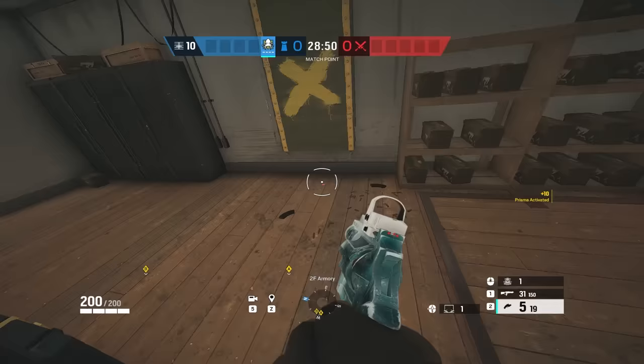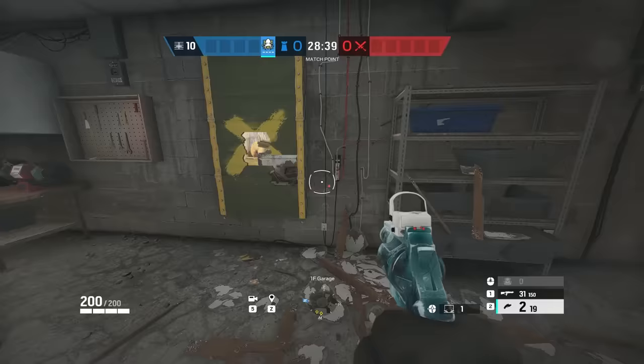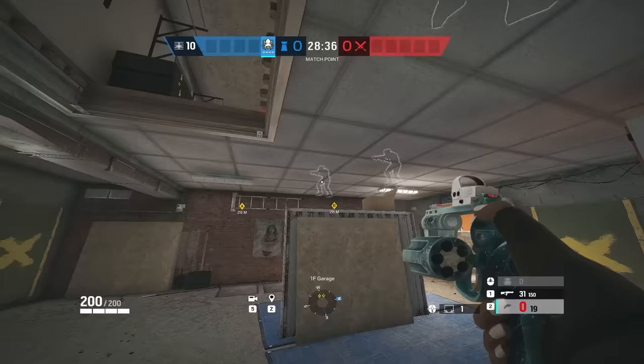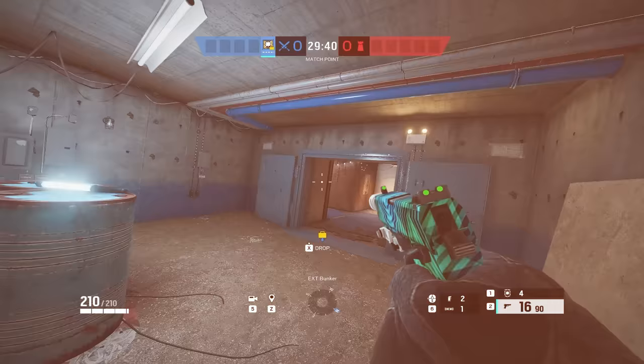You can do this on the same exact head holes with an Observation Blocker and a clone right behind it. What I also like to do is put a clone on this window, break the hatch, and prep this window. That way, if anybody on the window above shoots the Alibi clone, I already have this window open — I just drop the hatch, run out, and get a free kill. Your last Observation Blocker can go somewhere inside, and that's pretty much the first strat.